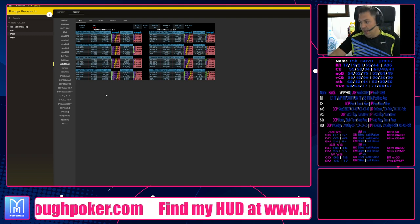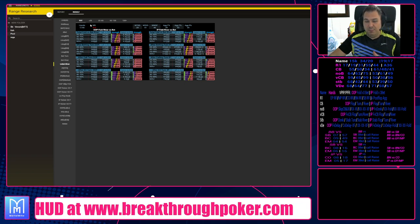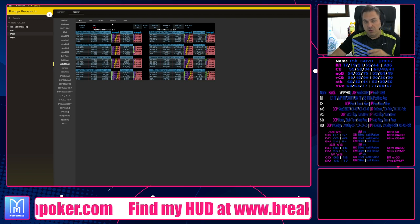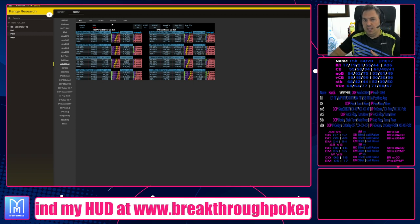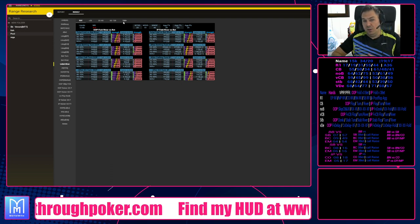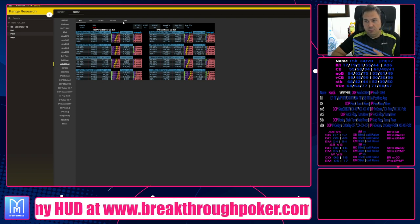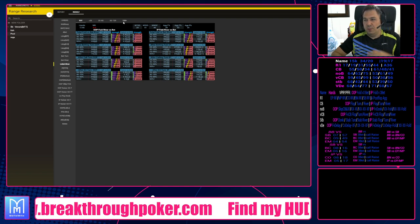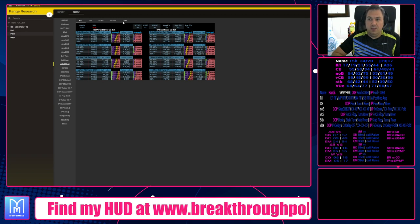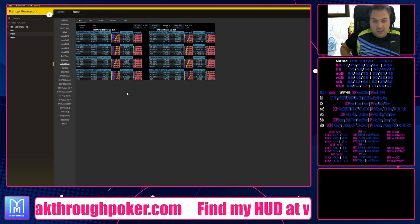We have four pot size categories: a river pot of 25 big blinds or less — that's small pots. Between 25 and 65 big blinds is medium pots. From 65 to 120 blinds is big pots — basically playing for stacks. And super deep pots where the river bet is 120 blinds plus, meaning the pot going in will be 300 blinds plus, and players playing for 150 blinds plus, sometimes even 200 blinds plus.